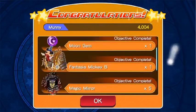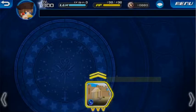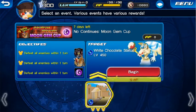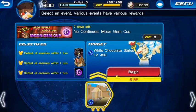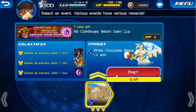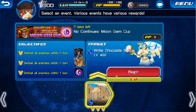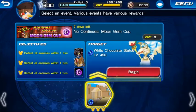Here are the rewards with that beautiful Moon Gem and Fantasia Mickey B. You should really be able to complete this quest with a decent setup — there's no actual need for OP medals or anything like that. All the enemies in this are magic ones, so Lady Luck, Sleeping Lion, and the Buying Rose should really help. Just bring your strongest setups for this attribute and you should be fine.